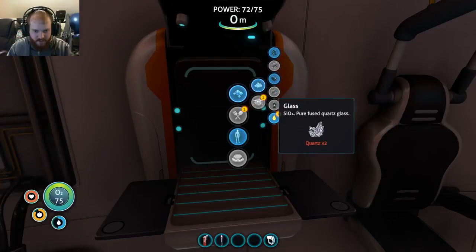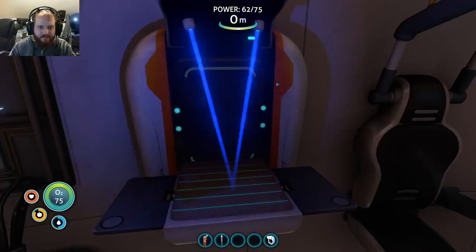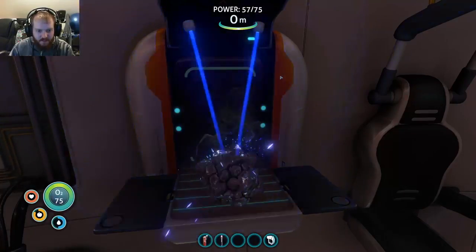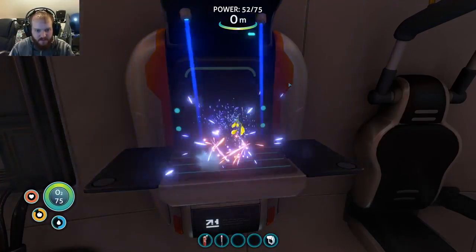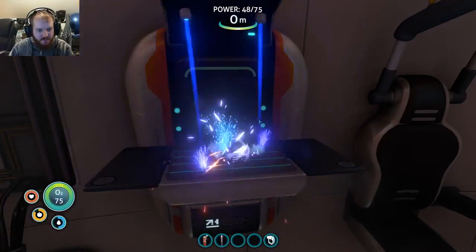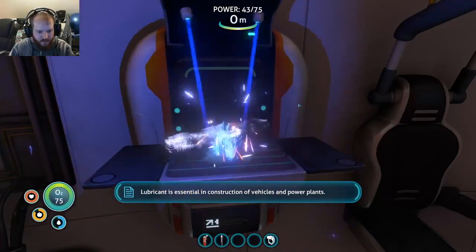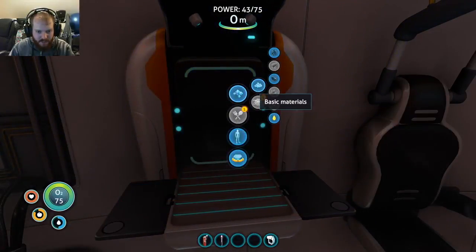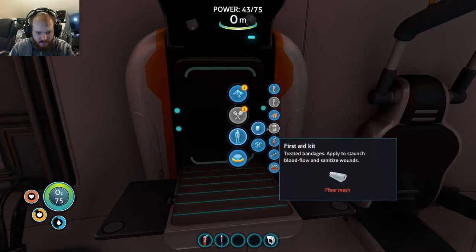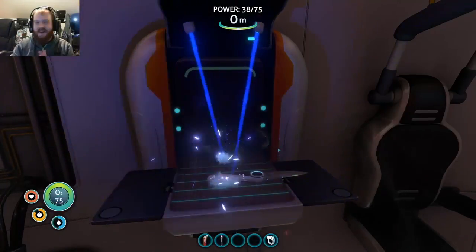We are going to make some rubber, some titanium. Lubricant - sure. Lubricant is essential in construction of vehicles and power plants. So now where's my knife? Tools - survival knife, there we go! You happy? We got a knife.